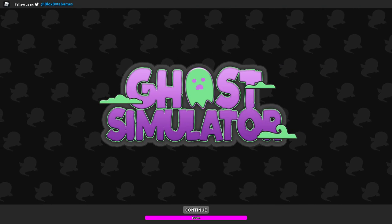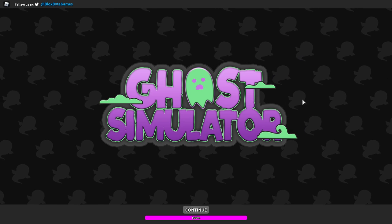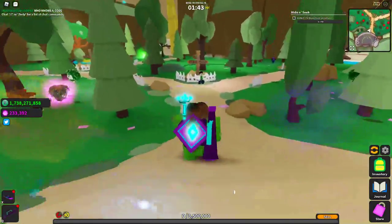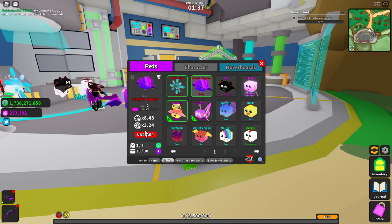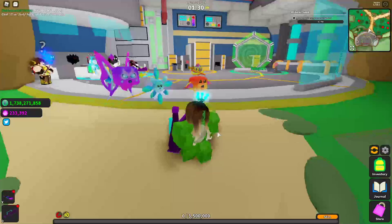Hey guys, welcome back to Candy Car. Today I'm playing Ghost Simulator. Sorry I didn't upload yesterday, I was just doing some other stuff. As you can see, I'm pretty far up in the game. I don't actually have my best pet equipped right now, so let me unequip that and have my Violet Fury out.